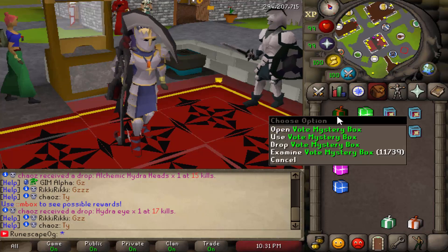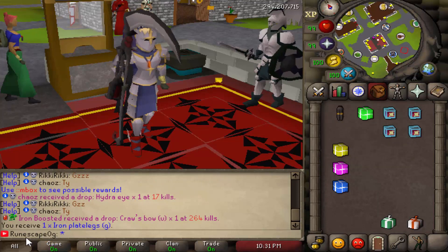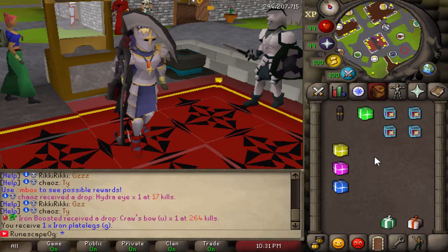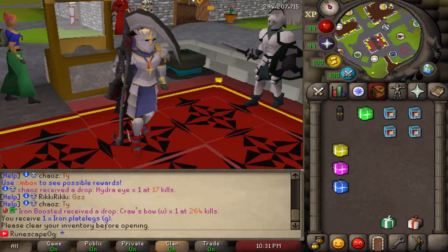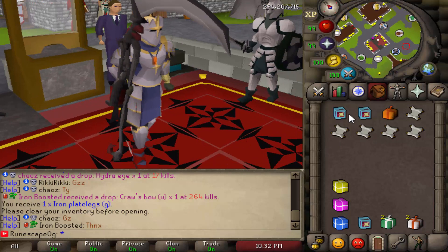Let's start with the vote mystery box — I only have one of each because I'm going to be giving a lot of these away to you guys. All you have to do is hit that like button, comment your name, and subscribe to the channel. Opening the vote mystery box... we get an iron plate legs G — actually terrible, but it's a nice cosmetic, I'll take it. On to the YouTube stream giveaway box — we just opened it and we get two YouTube mystery boxes, a normal mystery box, and a bunch of donator scrolls. Comment why I should give them to you and I'll pick one random winner.